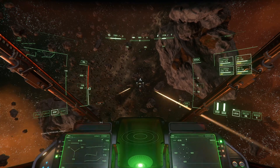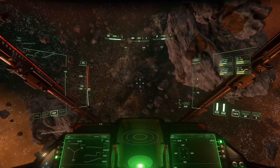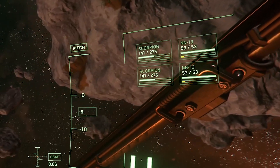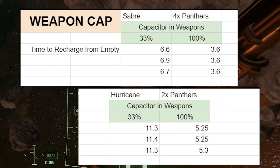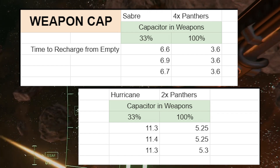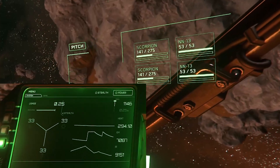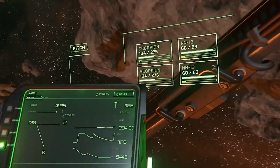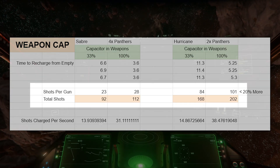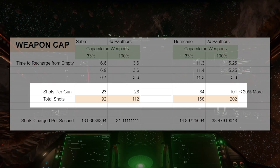Energy weapons in 3.14 have a given amount of energy ammo, based on how the weapon system's energy is divided up between all the guns. Allocating power to weapons will recharge guns at a faster rate after they are fired. Legacy Fleet's testing showed that switching from even power distribution to full weapons resulted in a 27% increase in recharge rate. Additionally, allocating power to weapons will increase the maximum energy in your weapon system, allowing you to fire more rounds at once before recharging. Our testing showed that going from even power distribution to full weapons resulted in a 22% increase in energy magazine size.